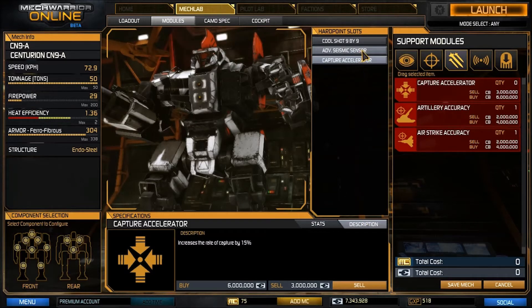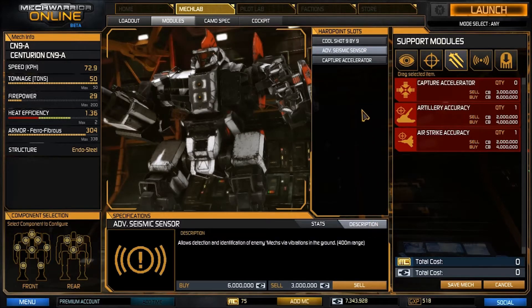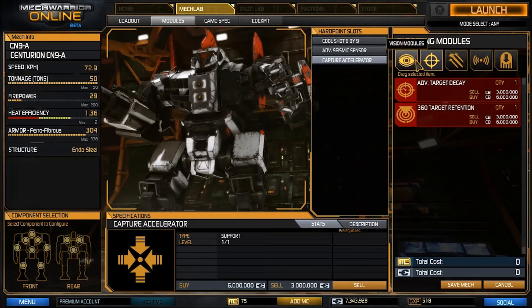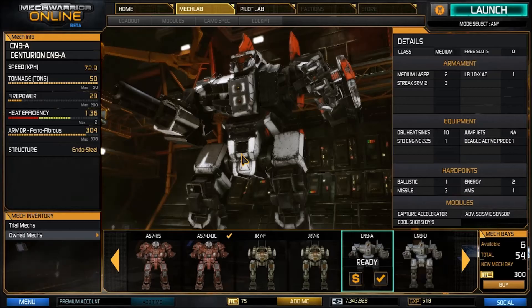But if you do have master, I would recommend also bringing the Cap Accelerator. I would also recommend bringing this if you don't want to take a consumable like CoolShot and just want a regular module, because it's not a particularly fast mech and you're not going to be going for those quick cap-outs — but every once in a while you will find yourself on the enemy cap and it'll be the only way to win the game. If you have three module slots and don't want a consumable, I would recommend going for Target Decay or 360 Target Retention. Alright, our mech is completely built — time to jump into a match.